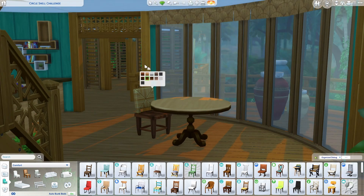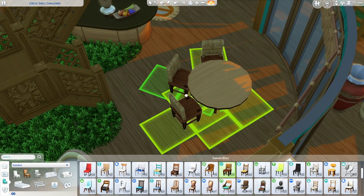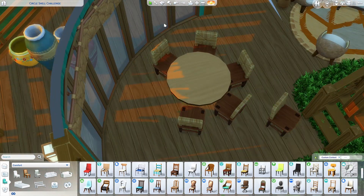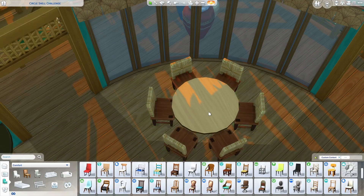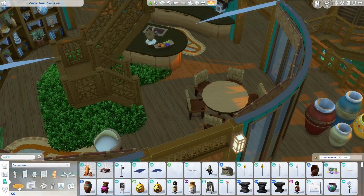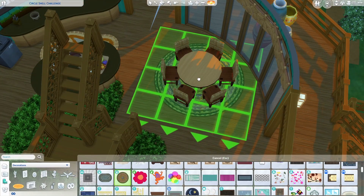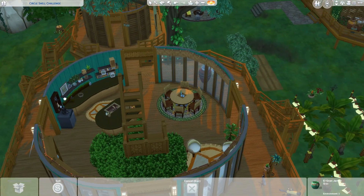Placing objects in the curved sections of these rooms is quite glitchy. You can't always easily grab and adjust them and you end up having to try clicking on them from different angles or by zooming in a bunch. I like having curved walls, but this makes using them annoying. I really hope the team spends time on polishing them up to be more functional because they are fun to have.